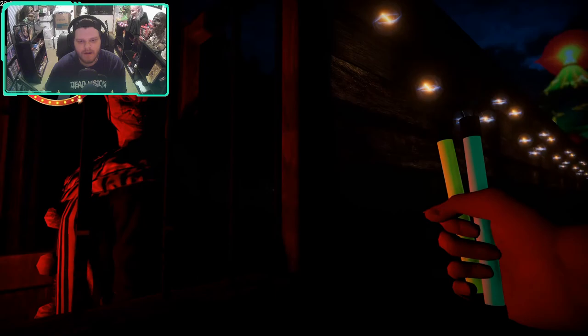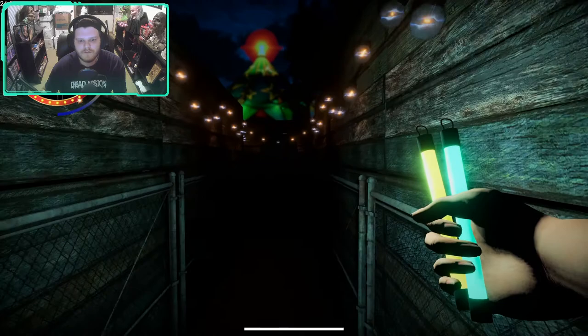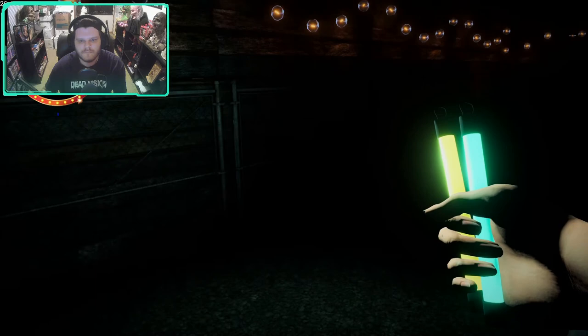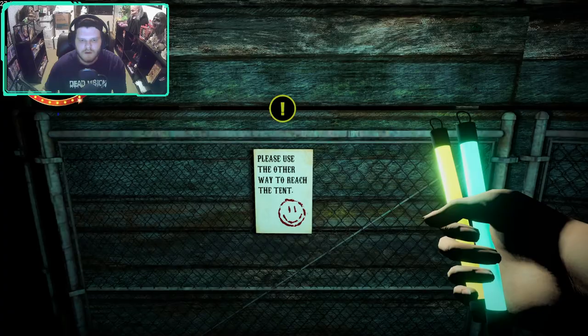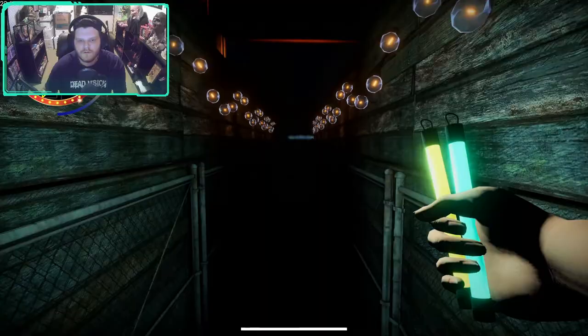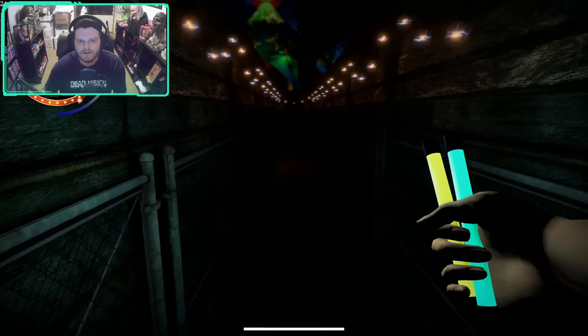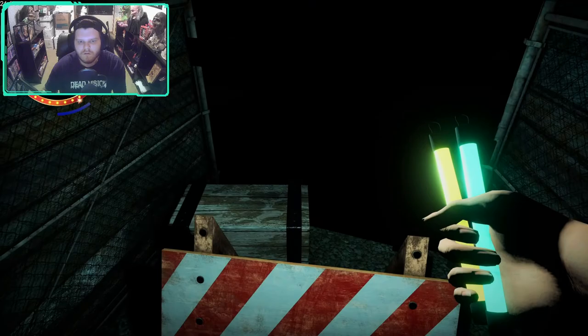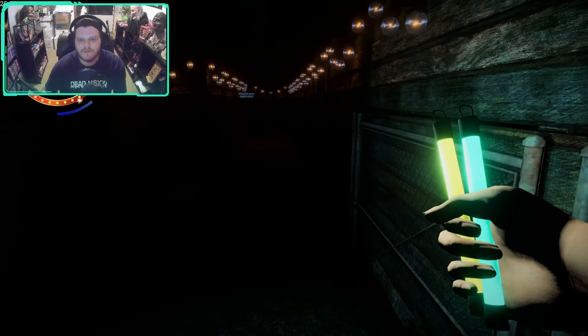Hold Shift to run. I got a stamina bar, so I can't run for an unlimited amount of time. Oh, here we go. Please use the other way to reach the tent. What other way? Did I miss something here? And I am locked in. This didn't open up until I pressed E to interact with it.